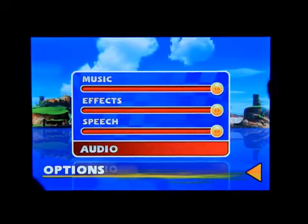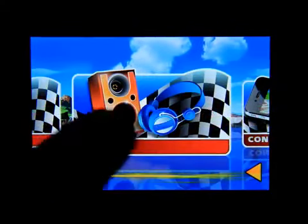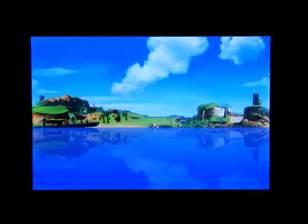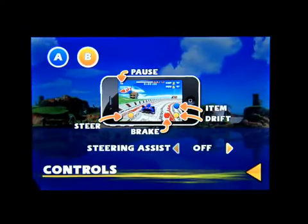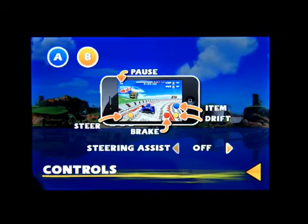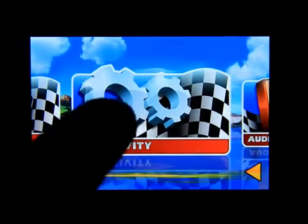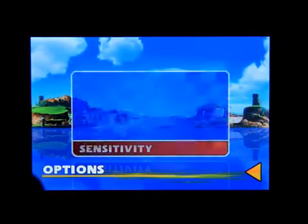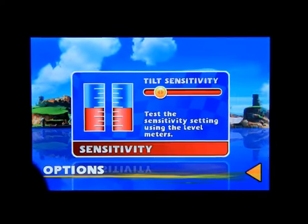You can have music, effects, and speech. So I'm going to go back. Here are the controls — you can either pick A or B controls with steering assist on or off. You can also set the tilt sensitivity where you would like it.